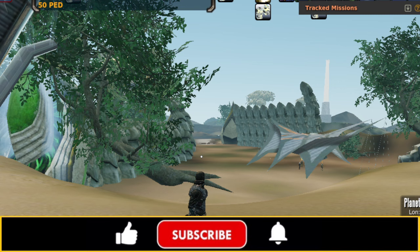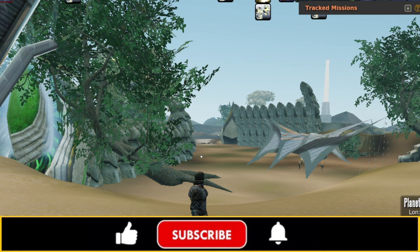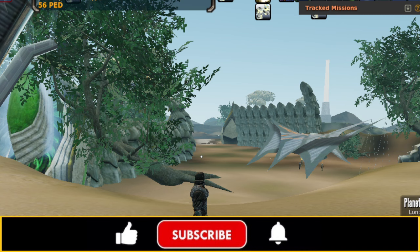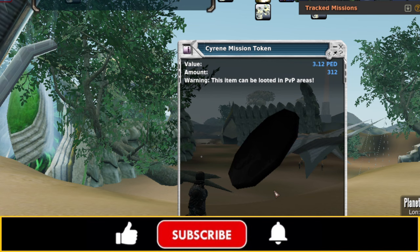So the first thing I want to do is talk about how we can get them. Stay with me till the end of the video and I will show you guys how to turn low markup into high markup. There are a couple of one-time missions you can do that will give you a few Siren mission tokens — that's really not going to do a lot, but do those if you like. You can find the information about those on sirenedream.org under the one-time missions. But the way you're going to get your hands on these Siren mission tokens on a regular basis is by doing hand-in missions.